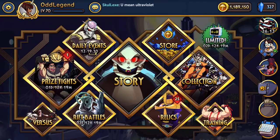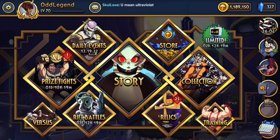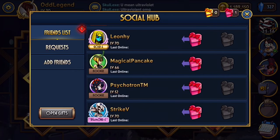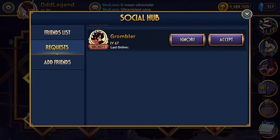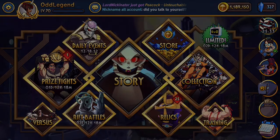Welcome back to the video, it's Odd Legend here and today we've got a bit of a special one. We're going to be showcasing the newest exclusive fighter — Inner Pieces Eliza. You get her from the golden gifts, she's quite rare, has a very unique ability, and she's also a reference to the other game made by the same studio.